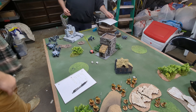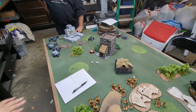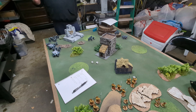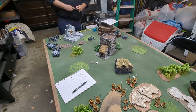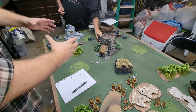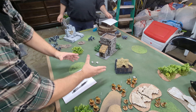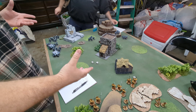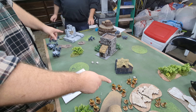In OPR, objectives are sticky. So if you walk off of one, it is still your objective — you have to tag it first, and then you can run off. Also, there's no conga lines. Everything's unit coherency has to be a nine-inch circle. That's how they get around conga lines, because you could have a 20-man unit and if you spaced them they could cross the whole board, and they don't like that.